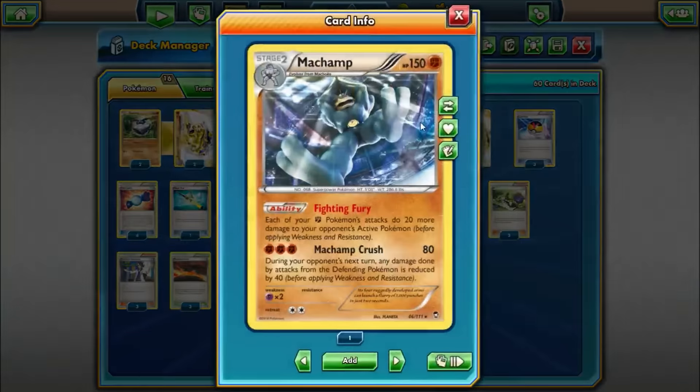We are also running one of the other Machamps — this is the Furious Fist one, but it did get a reprint in the Generation set, so this is still legal. It has the ability Fighting Fury: each of your fighting Pokemon's attacks do 20 more damage to your opponent's active Pokemon. It's kind of cool, we can buff our Machamps a little bit. But this is kind of a luxury card — if you want to just cut this in favor of one of the other Machamps, feel free. I figured we'd throw this in the list just to see how it does.